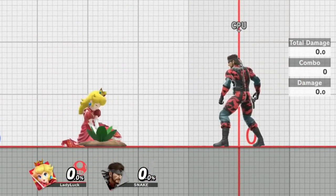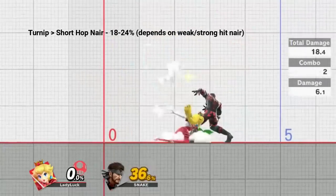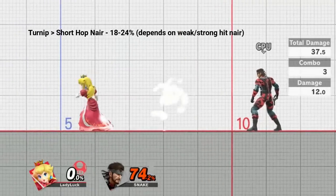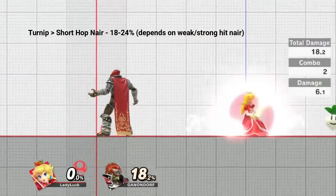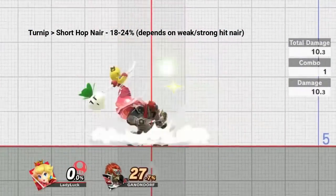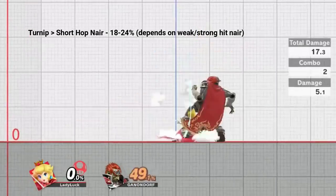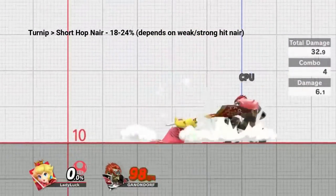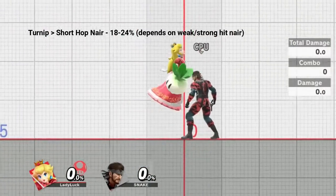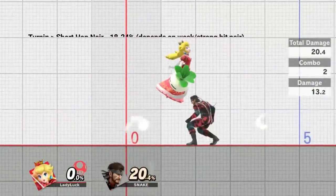Our next combo is turnip into short hop nair. To perform this, short hop towards your opponent and throw your turnip. Once it hits, immediately input a nair. Doing so will allow Peach to re-grab the turnip as she knocks her opponent safely away. This is a very safe approach, as unless the opponent rolls back, it's hard to not be in the way for the following nair, and Peach can easily cross up her opponent. You can chain multiple of these into one another for solid damage. Alternatively, you can use a Z-drop and catch the turnip with nair very quickly after it hits — it grants more damage, but is less safe as it leaves Peach rather stationary.